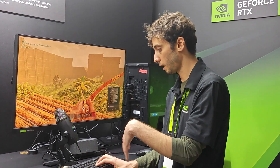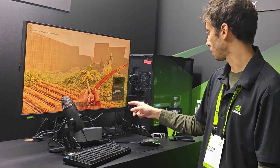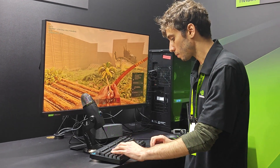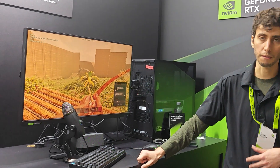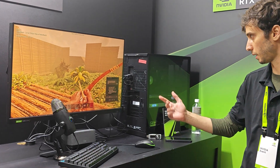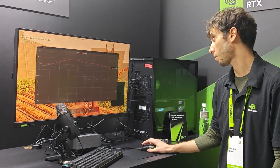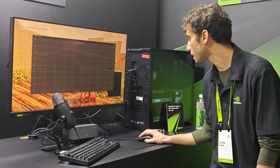I'll show one more thing. I ask what my power usage is — I don't have to talk to it all the time, I can just type. This is a 4090 using about 280 watts currently at around 60 FPS. So I say: can you make my PC more power efficient, but don't drop below 50 FPS? It finds ways to consume less power — and it's already done. FPS is now at 51, but power consumption has dropped from 290 watts down to 178 watts while maintaining a similar frame rate, which is pretty cool.